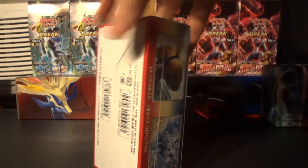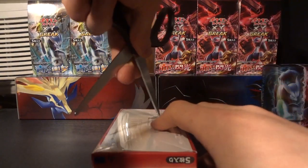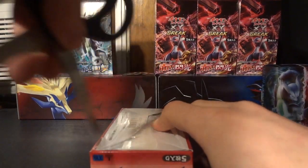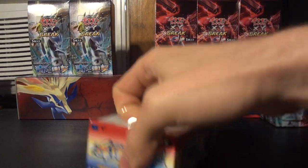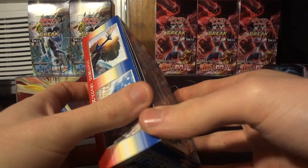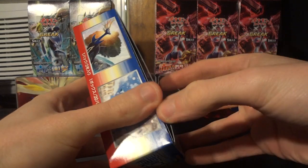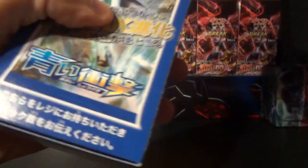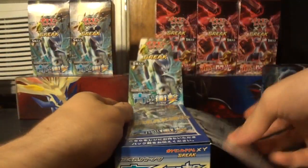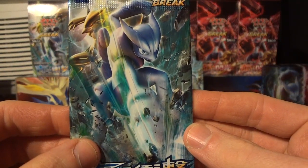Oh man, I can't even imagine what could possibly be in this box, because after the first two, I'm not sure I can handle another amazing pull. But good golly, I'm going to try — I'll do it for you guys. Just kidding, these cards have been amazing and I'm so glad to add them to my collection. I'm still missing the Holographic Meloetta and Haxorus from this set, and also missing the Mega Glalie EX. And of course, there's always Secret Rare and Ultra Rare work to do.